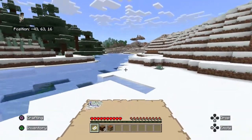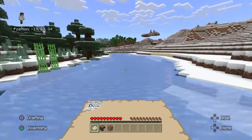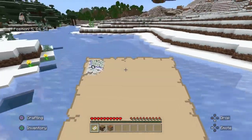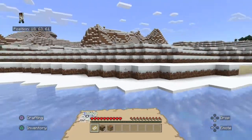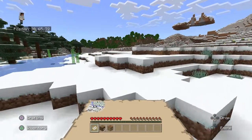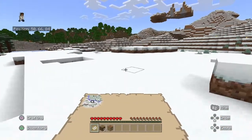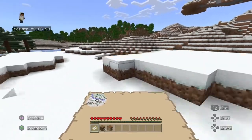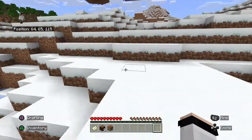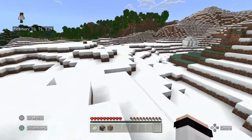I want to find sheep. I was gonna say I want to find sheep but I didn't think I could. There's probably — I don't know if they spawn — I'm pretty sure they spawn in a tundra. I don't remember. I live right next to a tundra in my other world, I just don't go in it.